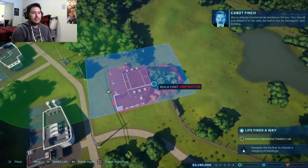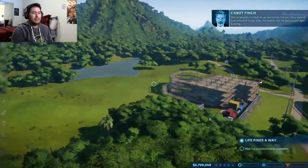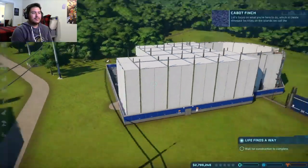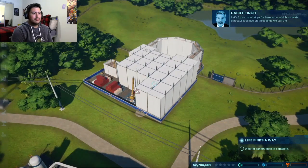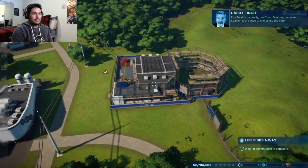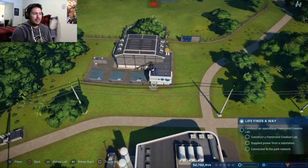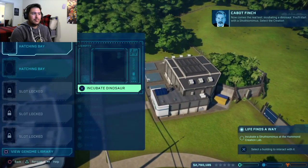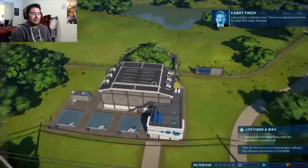[In-game] We've already started on an enclosure for you — you should just attach it to the side. They haven't been created yet. Let's focus on what you're here to do, which is create dinosaur facilities on the islands we call the Five Deaths — La Cinco Muertes, because Spanish is the lingo of choice around here. I gotta create a path now, I forgot about that. Now comes the real test: incubating a dinosaur. You'll start with a Struthiomimus. Select the creation lab and pick a hatchery bay. I already got that done.